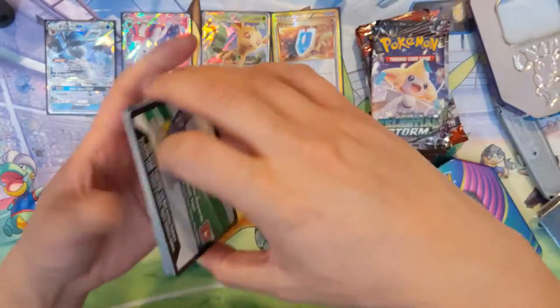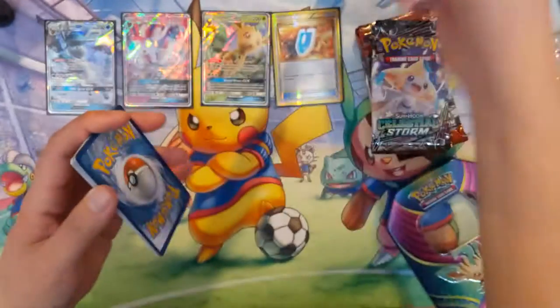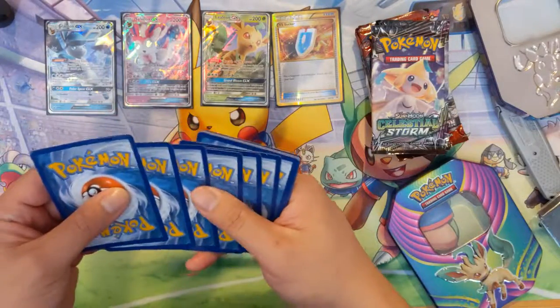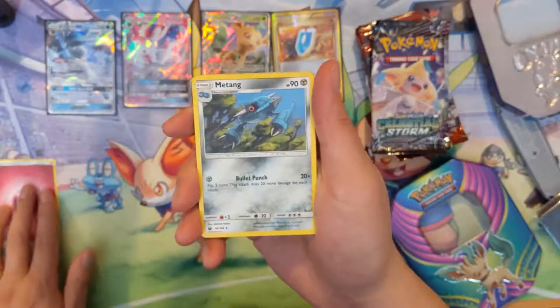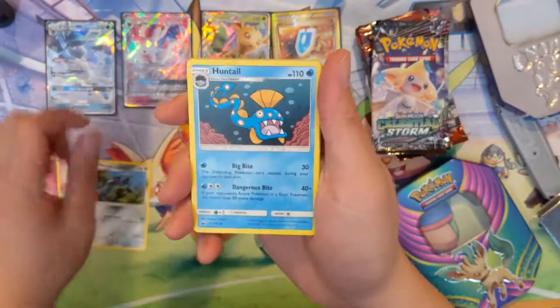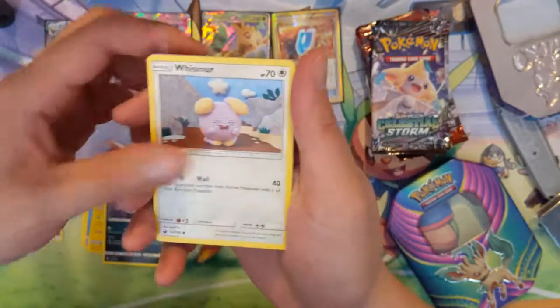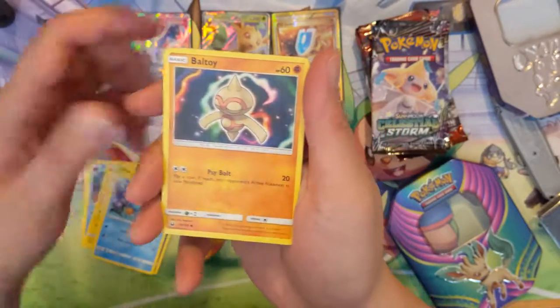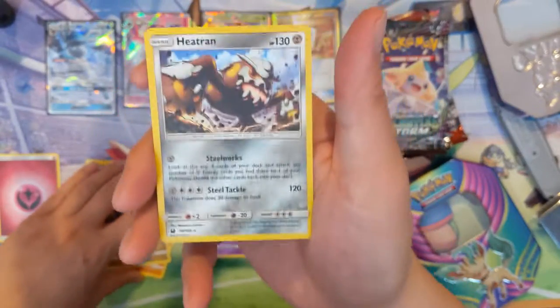Let's see, what are we looking for in Celestial Storm? Wouldn't mind more Rayquazas. Okay, we got Fairy Energy, Mantine, Huntail, Mime Jr., Sneasel, Whismur, Mudkip, Baltoy, Bagon, Spoink Reverse, and a Foil Heatran.